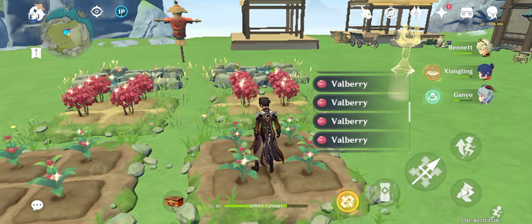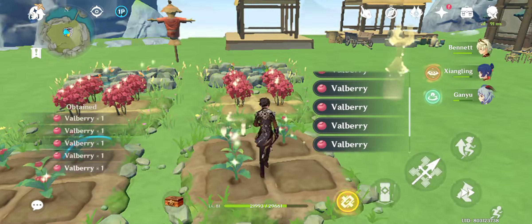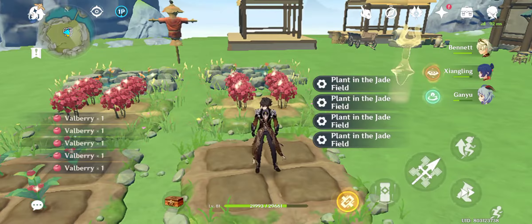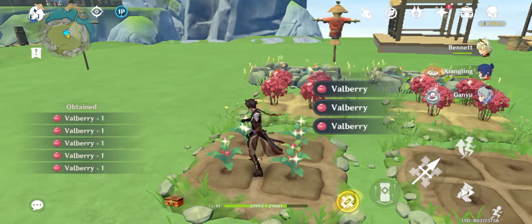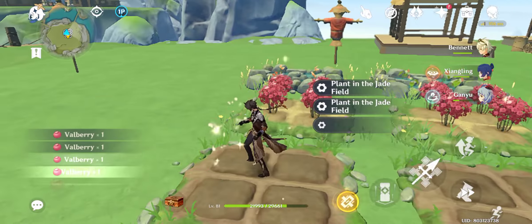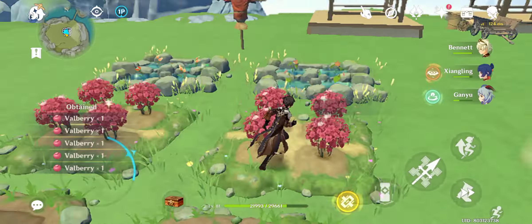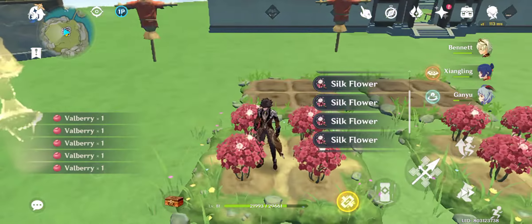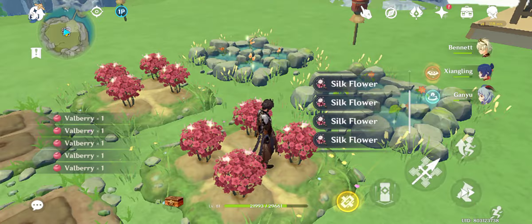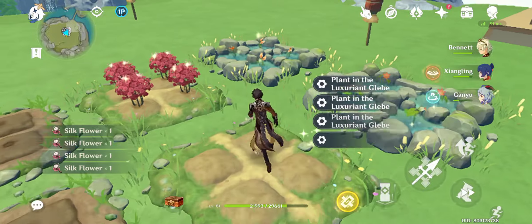You've already seen so many videos about Valberry. On mobile you just click once and loot everything — plant, harvest, just click them four times. For the next one, Silver Flower, it's easy because there's two compared to Valberry's four, so it takes a little bit longer but still good enough.